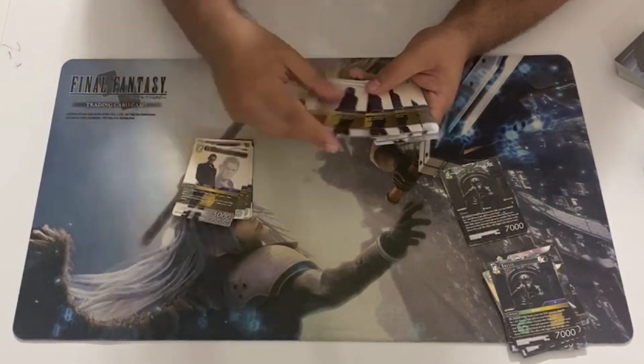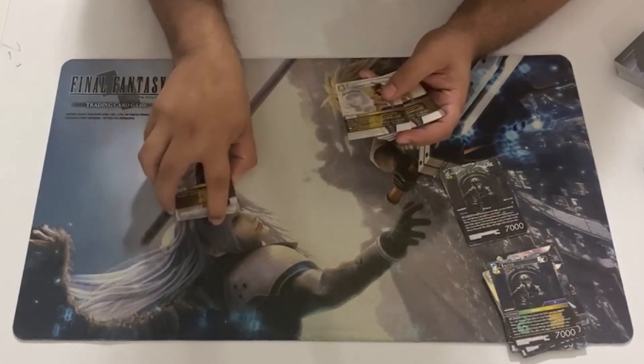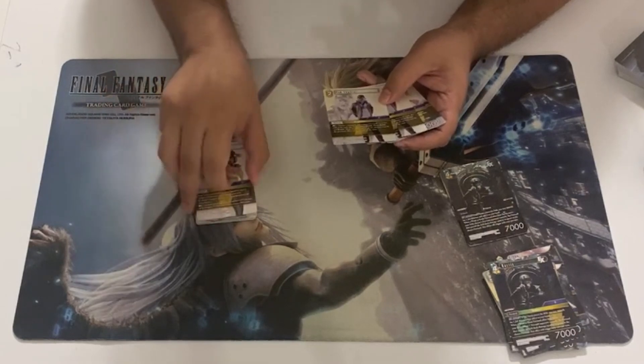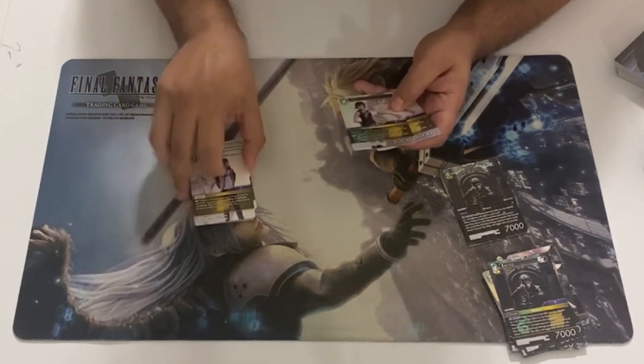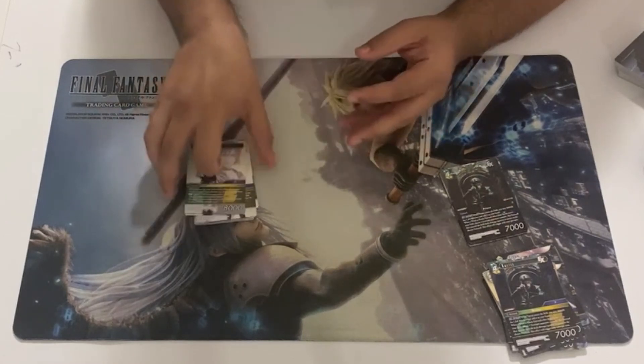This is kind of filler, honestly. This searches out the FF15 cards; this searches out the Regis and Cindy, which is pretty good in this deck. Sophia and then Iris — this helps with color fixing, and this had seen play beforehand.